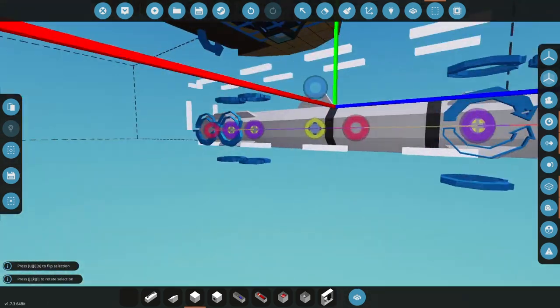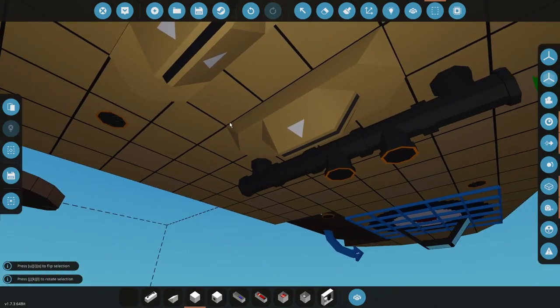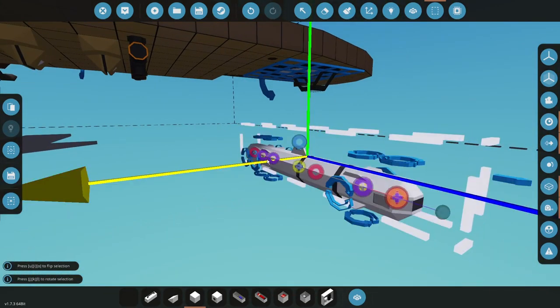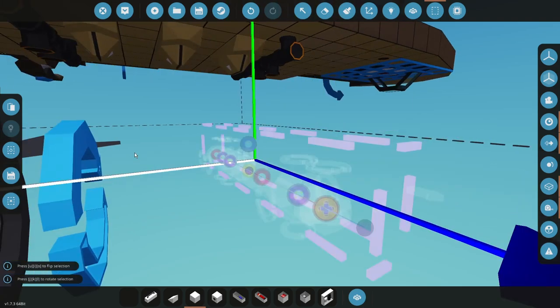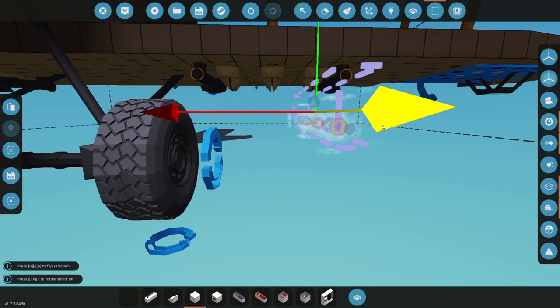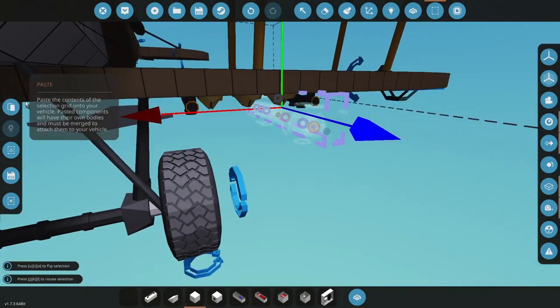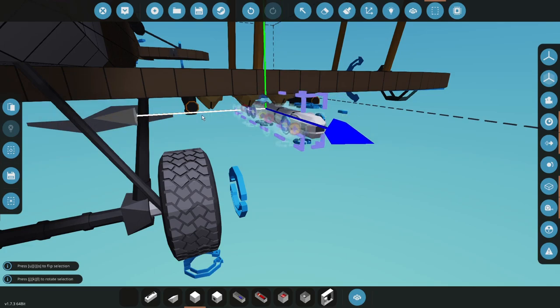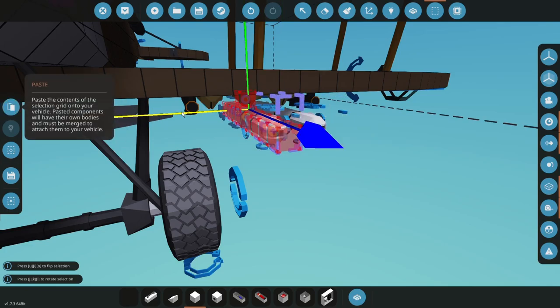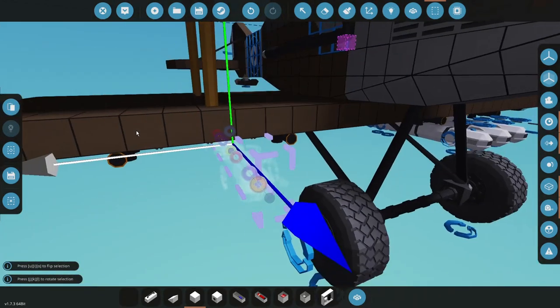So you're gonna look for this little pocket thing and you're gonna want to connect it to this. Now you're gonna want to put it on here, just get it on there. And then you want to press paste, and the next one paste, paste and bring it over this one.